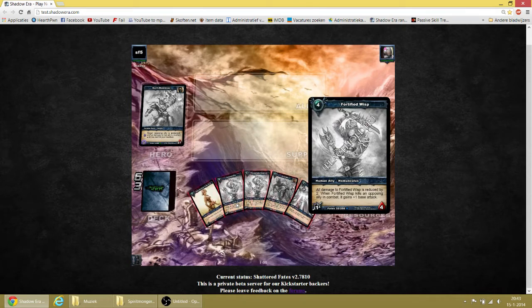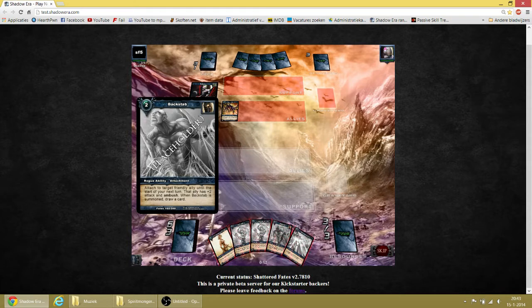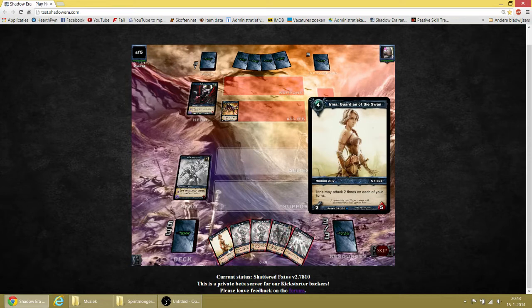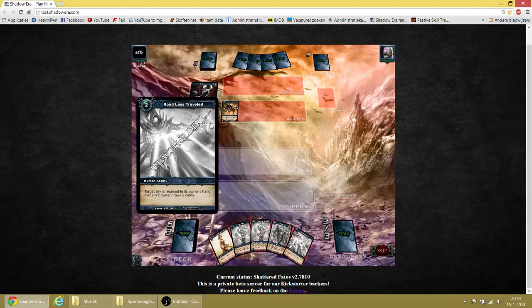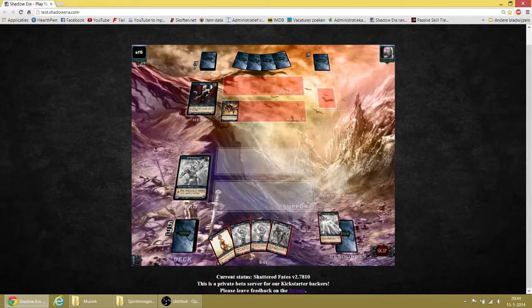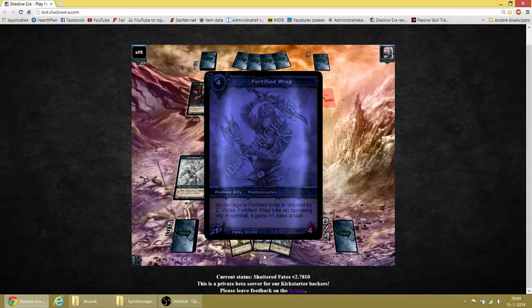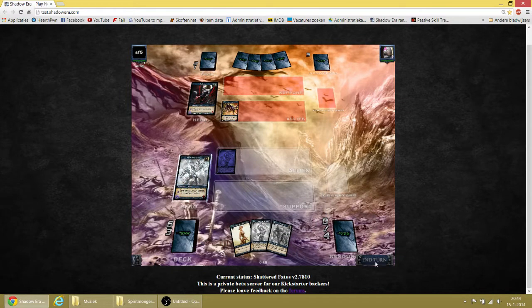Fortified Wisp — he got his damage reduced by 2. Target ally is returned to his owner's hand and the ally controller draws 2 cards. So this is just to use on my own allies — at least I was thinking to use it on my own allies. Next turn he got his weapon ready, so let's just play this Fortified Wisp. We'll just end turn here.